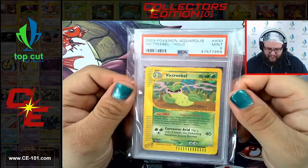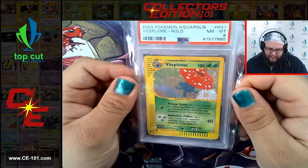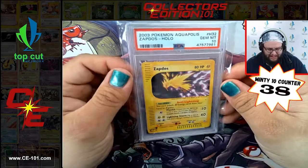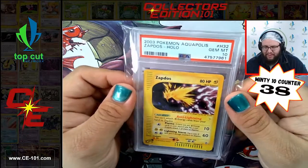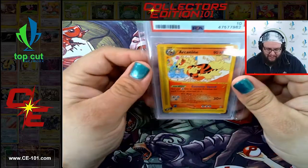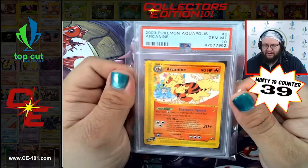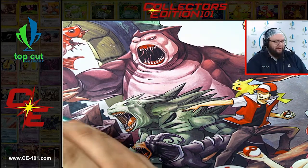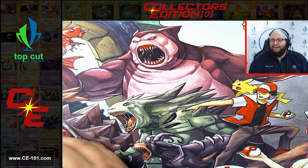Next up is a Victory Bell - super cool, kind of a little derpy vibe but I love it. Vileplume - really chill and happy, just doing their own thing. Another 10 - Zapdos, super cool looking card. I think this is another sleeper card that will eventually be worth a lot more than what it's really going for right now. Moving on to our regular set - we have the Aquapolis Gem Mint 10 Arcanine. So, this is box one and we have had some crazy big hitters already. I'm super excited to see what the rest of these boxes are going to entail.